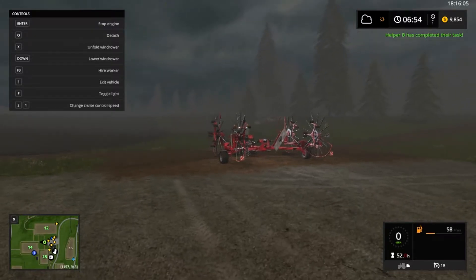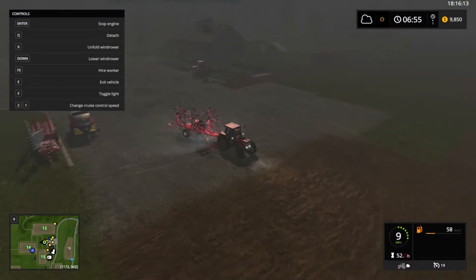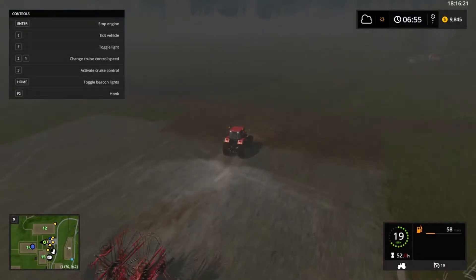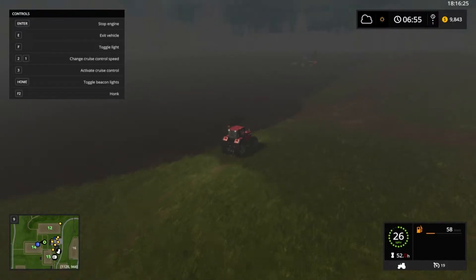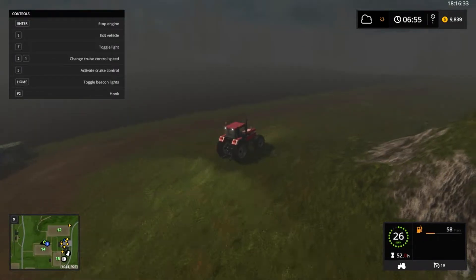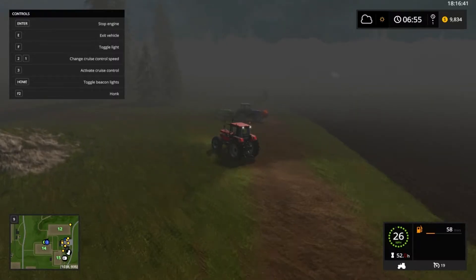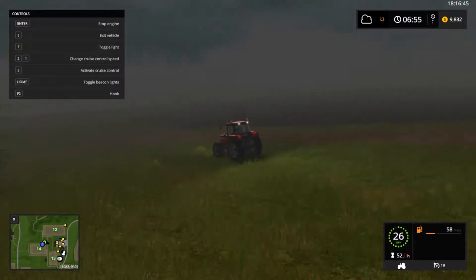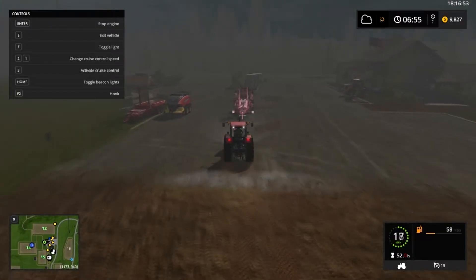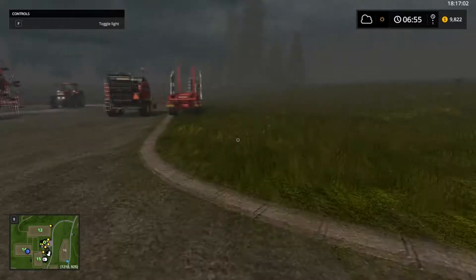Let's go ahead and check out the windrower while we're waiting. This is why I said we probably won't have time to actually do anything with harvest - everything's not going as quick as I thought. You can hire a worker with a windrower, which is cool. The windrower looks like it's doing a pretty cool job - goes pretty far, so it should work very quickly for us.